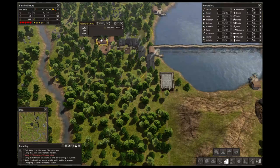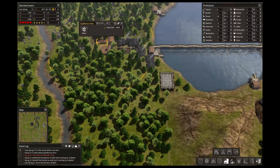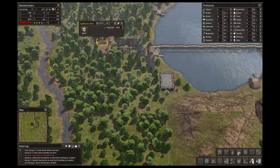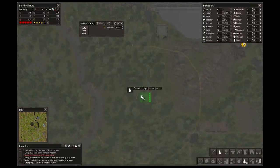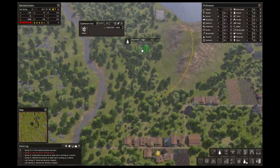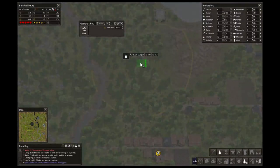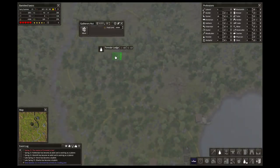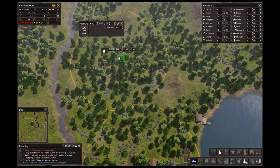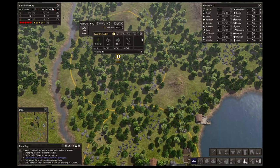I could get some more firewood going, probably. So I'm going to go ahead and add — I keep on clicking the wrong one, that's not the one I wanted, this is the one I want. There you go. That's getting in the way of my other forestry lodge over there, so I'm going to go ahead and build it probably up here. Let's see what our trader has.